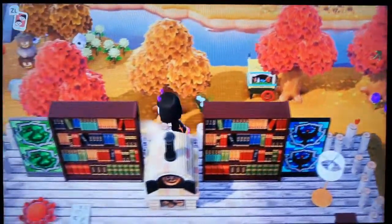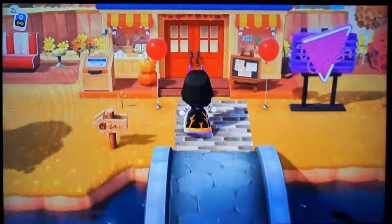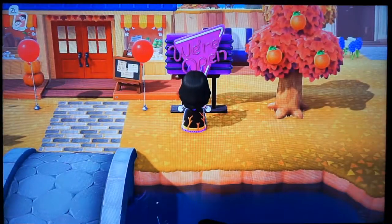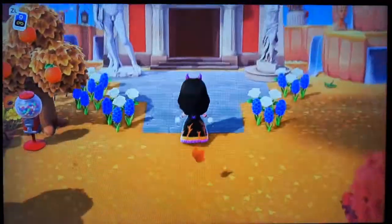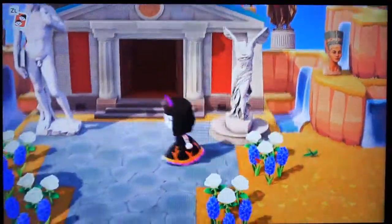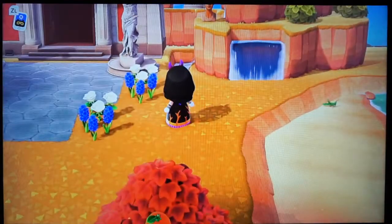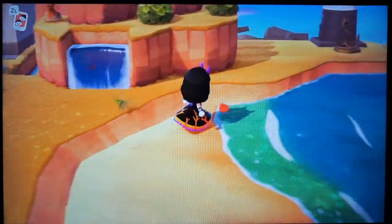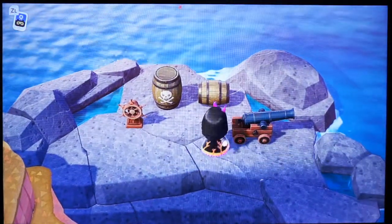And then if you go over the bridge, this is my Nook store where you can buy different items and goods for your home. My open sign. This is my museum. I have like the fake David statue. I forget what this one is called here — that's a fake also. This area I kind of did newly with the waterfalls and stuff, and I stacked up some things on top of the hills. My secret little area with my pirate stuff that you get from Pirate Gulliver.